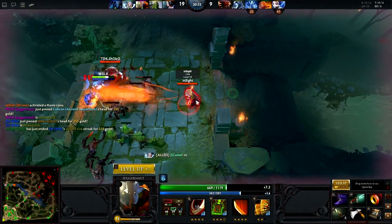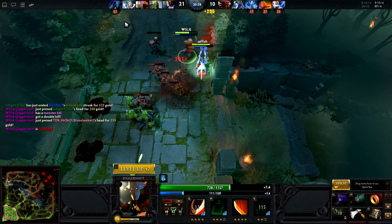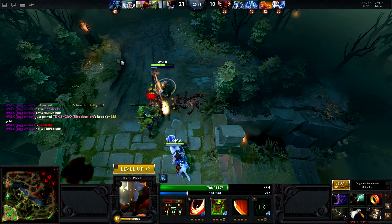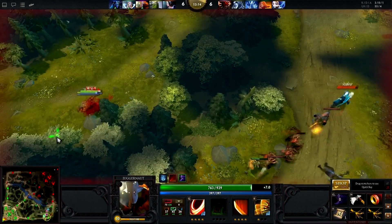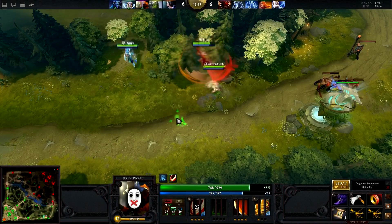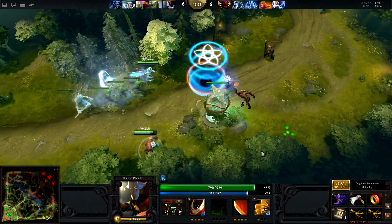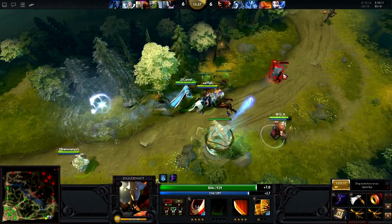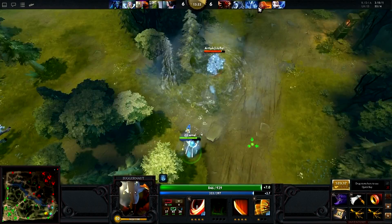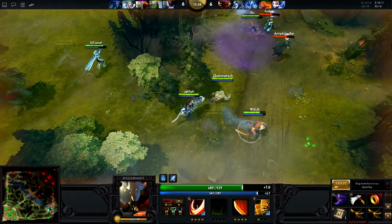During the mid-game, try to use your ultimate whenever it's available while assisting your teammates with pushing and killing opposing heroes. When it's on cooldown, or when you think your team benefits more from you farming, try to last hit creeps or farm stacked neutrals with your spin. During team fights, use your Healing Ward as soon as possible so your team benefits from it for the entire fight. Then use your spin wisely since you will generally only be able to use it once per fight — try to use it when your opponents are casting most of their AoE abilities so you avoid as much damage as possible. After your spin ends, continue to auto-attack or finish with your ultimate if you still have enough mana.